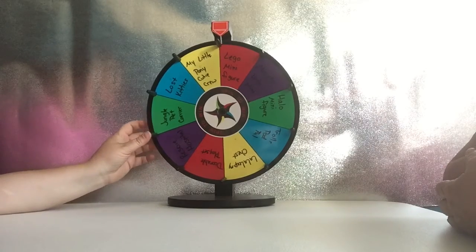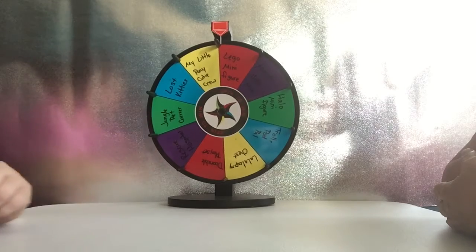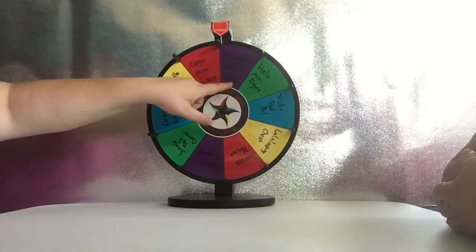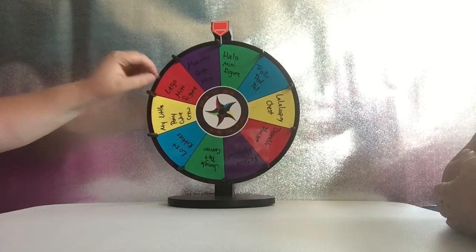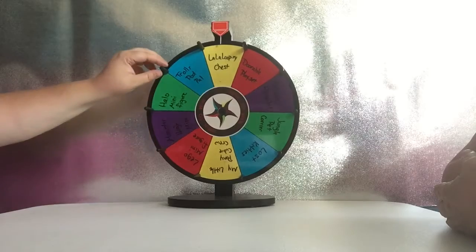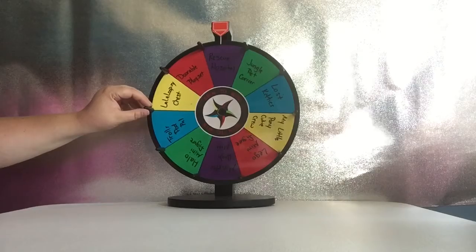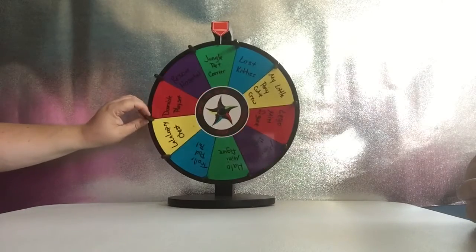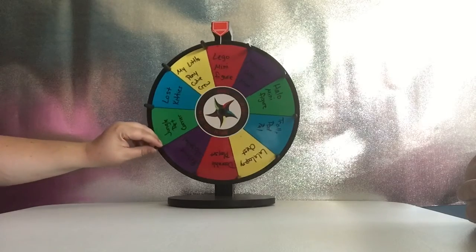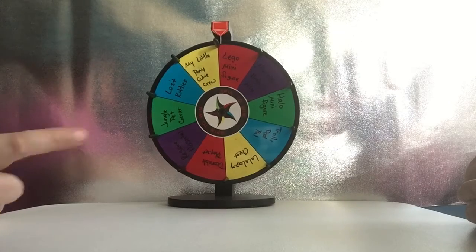We got this thing, we're going to spin the wheel. We're going to take turns spinning it, and whatever it lands on is what we get to open. We've decided on: Lego minifigure, Monster High minifigure, a Halo minifigure from the game Halo, a Troll Pod Pal, a La La Loopsie Chest, a Dorable Playset, a Rescue Hospital Blind Bag, a Jungle Pet Carrier, a Lost Kitty, and a My Little Pony Cutie Crew.